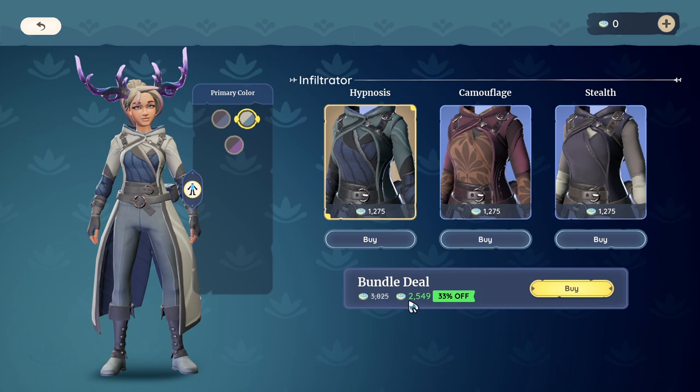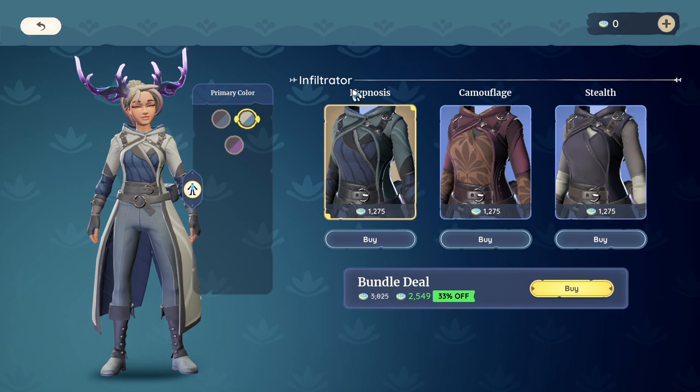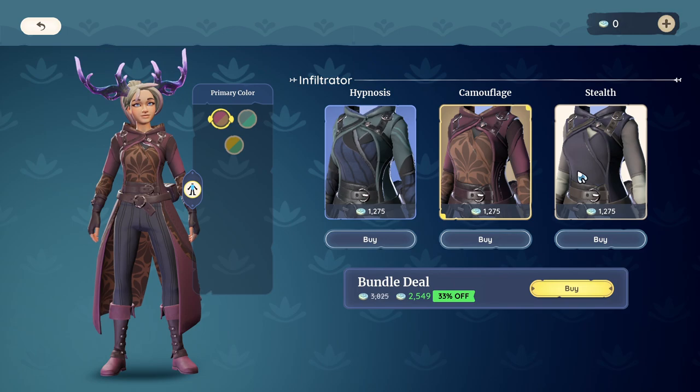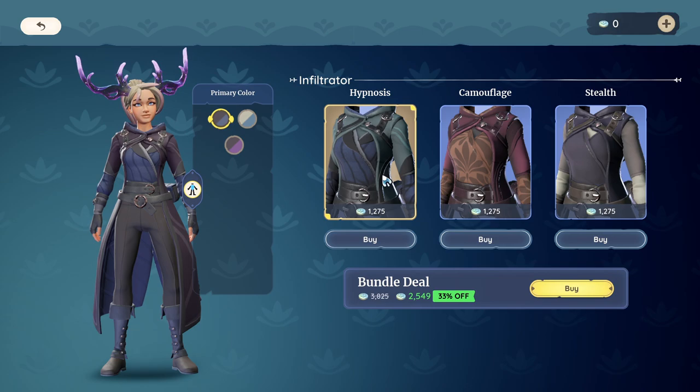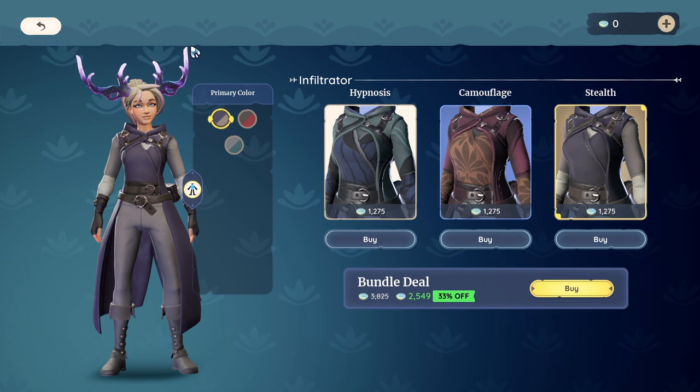The bundle price of 2549 paleo coins includes all three outfits — hypnosis, camouflage, and stealth. So you get each of those three color palettes for each outfit. They all have the same cut but different textures. Personally, I have not been inclined to make a bundle purchase because I typically find that I prefer one look and just buy that one look.